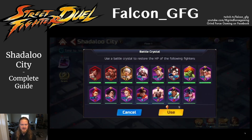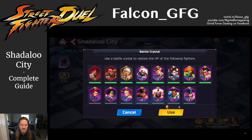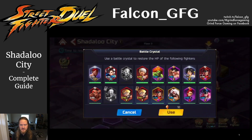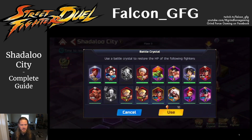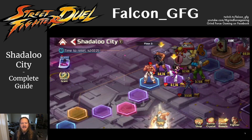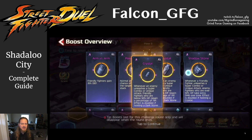Next to that is the Battle Crystal. This is a very powerful item that you can use to revive your entire roster of fighters, including any agents that you picked up, and restore them to full health. This is your last defense if you lose all of your usable fighters, bringing all of them back to life. You'll earn Battle Crystals naturally as you progress in the game, but very slowly, so you don't want to waste them. But when you're backed into a corner, the Battle Crystal is a godsend. Next to that is a button that lets you see all of the boosts that you've picked up so far. This is a good way to check your buffs and decide what boosts to pick up next.